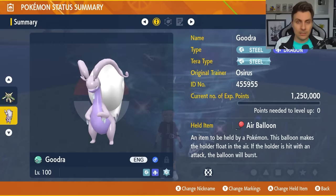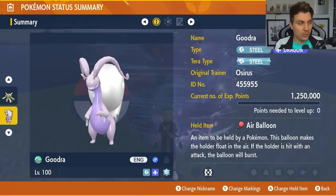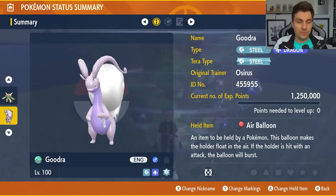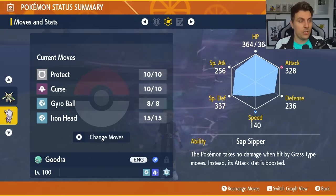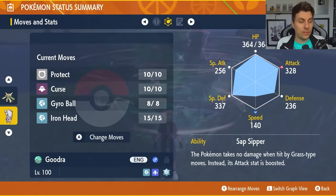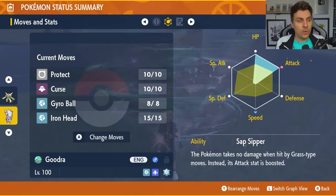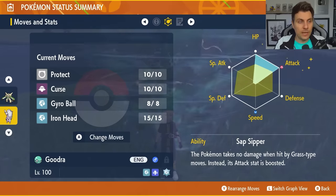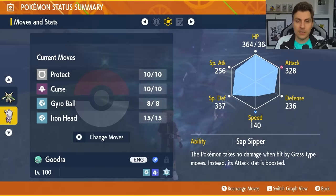We've got the Hisuian Goodra. It has got that Steel Tera Typing. It has the Held Item of the Air Balloon. It's going to be level 100, and all of the builds we feature in today's video will be down in the description below. We've got the moveset of Protect, Curse, Gyro Ball, and Iron Head. The ability, which is an important one, is going to be Sap Sipper, giving us complete immunity to all Grass-type attacks, with an EV spread of 252 in HP and 252 in Attack with a Brave nature.